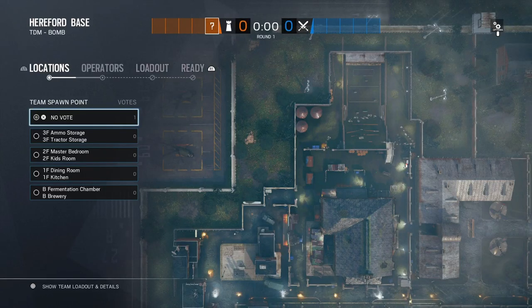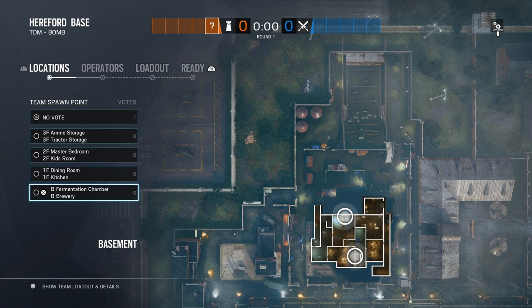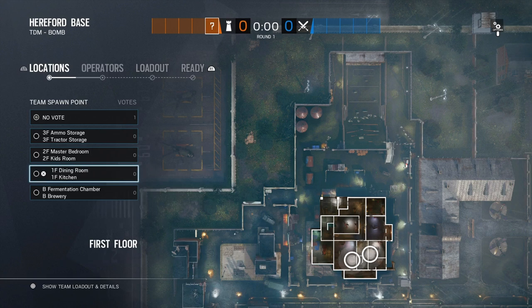What's up YouTube, it's your boy Dirty Dave. In this video I'll be showing you guys how to prepare each objective on the new Hereford base. I'll cover reinforcements, barbed wire, other gadgets, and how to remodel each objective. I'll show you guys how to use Mirror for each objective and mention other operators that I find useful. Covering from best to worst, I find ammo and tractor storage is the best, fermentation chamber and brewery being second, master and kids rooms third, and dining kitchen fourth — the worst.